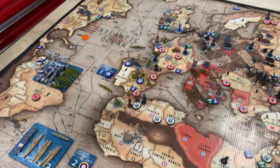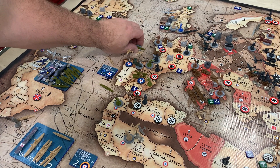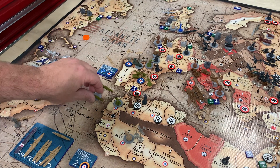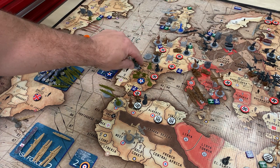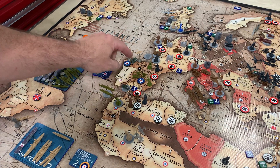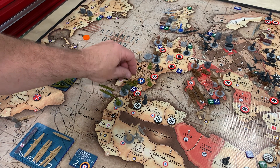So yay, America — you're finally in it. I'm going to pick up two infantry with one of these transports and move them down here, leaving one infantry in Glacium Navarra. And then my two mechs and my tank go 1-2, along with this mech, my AA gun and artillery piece.